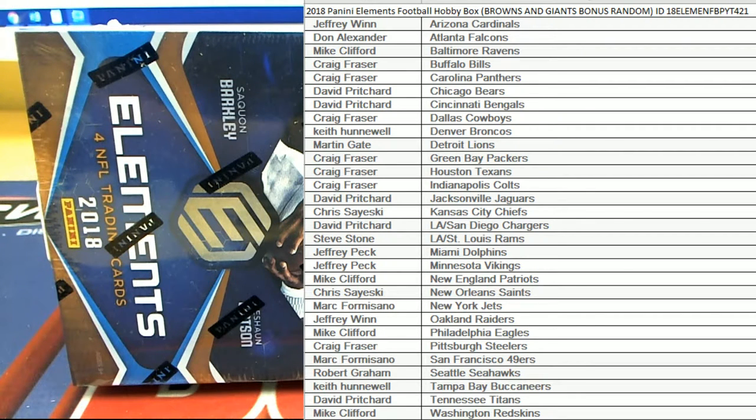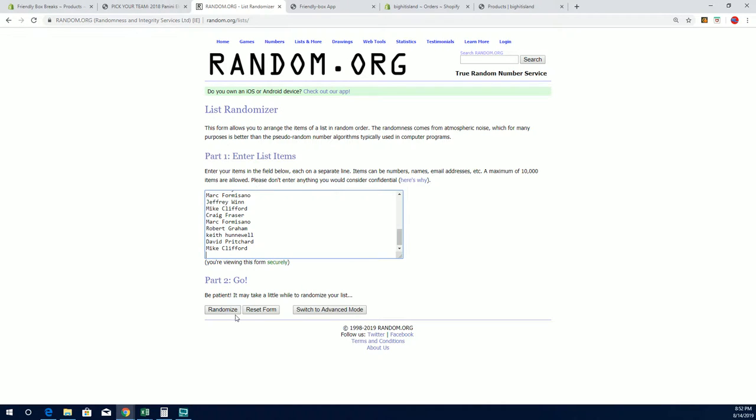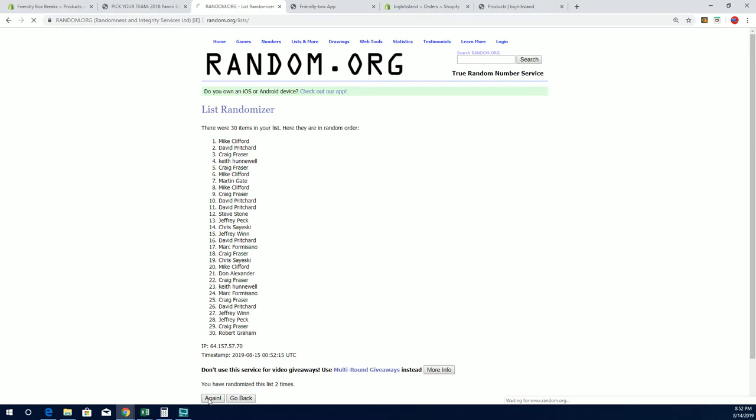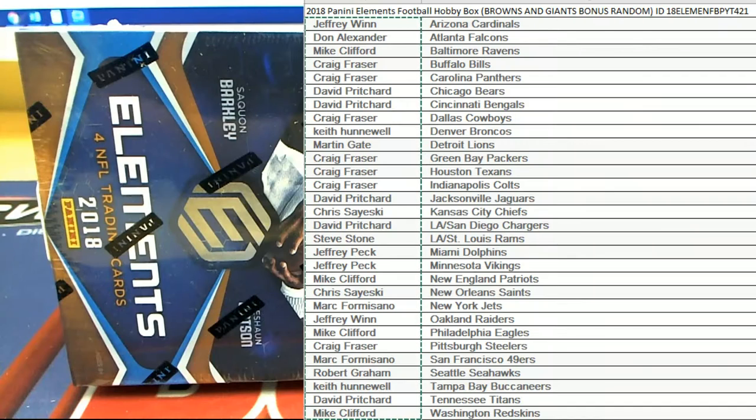Here it is guys, 2018 Panini Elements Football. This is teams number four-two-one, everybody's got their names. We got a random here for the Browns and Giants — Giants one, Browns two. Craig F will snag the Giants and David P you will get the Browns. All right, Craig gets the Giants and David P you got the Browns — here we go!